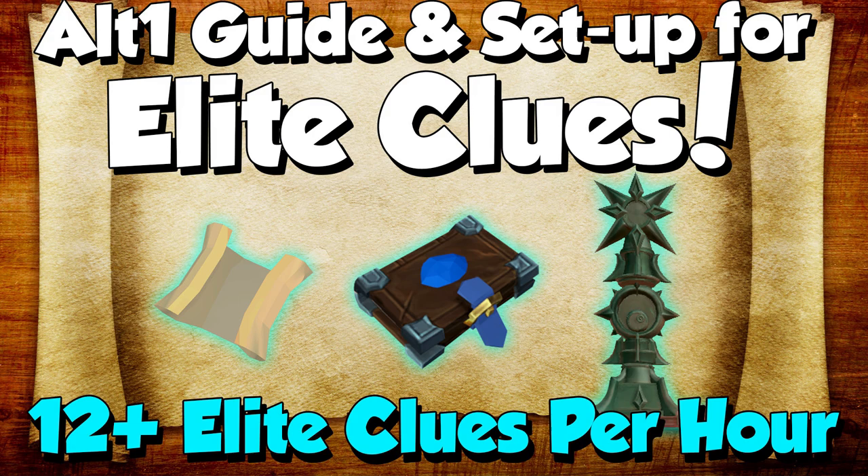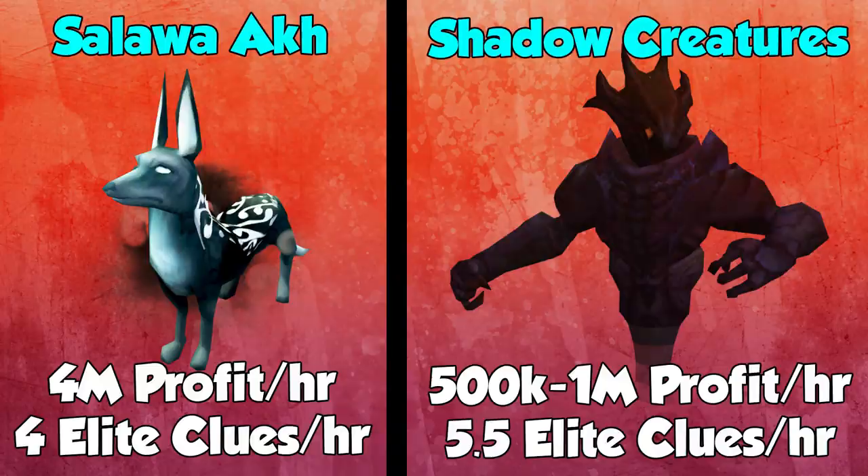Hi guys, MyCrew here. This is my guide and setup for Elite Clues. I go into detail about my setup and what my teleport items do. I also talk about how to utilize Alt-1 to its full potential while doing Elite Clues — it is so helpful. I can get over 12 Elite Clues per hour with the totem and double surge and using Alt-1. This guide will show how to do Elite Clues the most efficient way possible, and that does include using the Alt-1 toolkit.